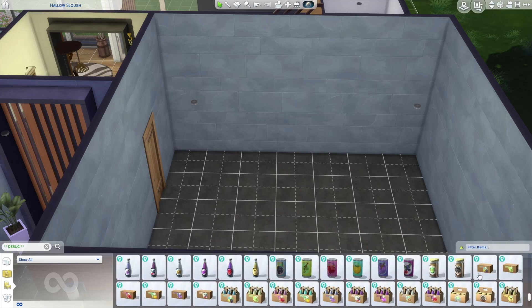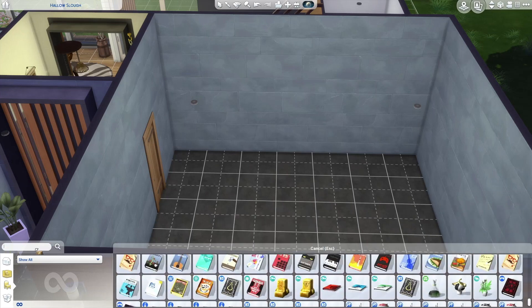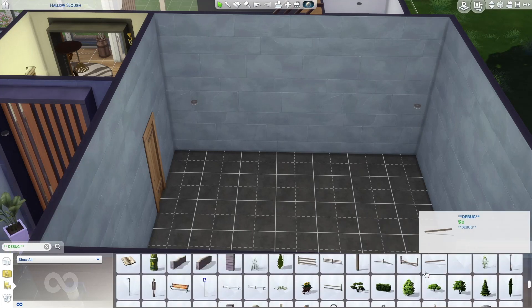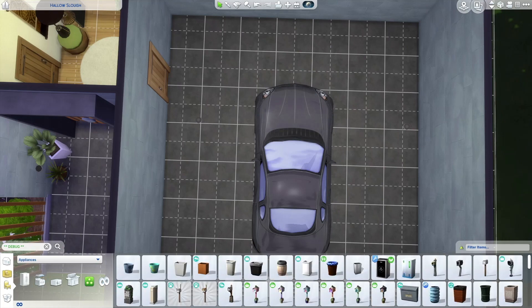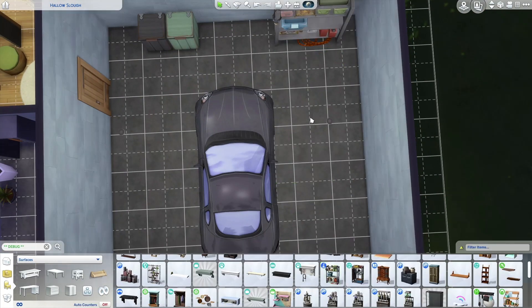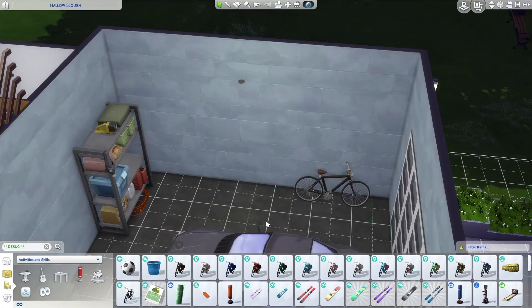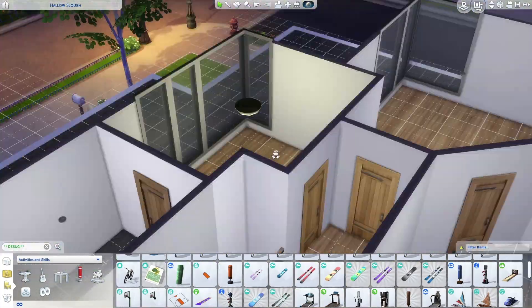Now I'm finding a car to put in the garage just for looks and fun — it's not obviously usable. Unfortunately I wish the game included some usable cars, but currently there aren't any. After searching, I go for this charcoal gray car that looks pretty nice. I also have a couple of trash cans so that your sim doesn't have to go outside to throw out trash — they can just go right into the garage and do that.